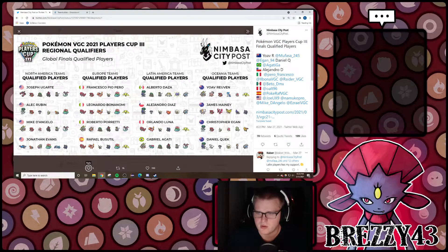Lots of Incineroar, three Amoongus, a couple of Rillaboom, and lots of Venusaur — six Venusaur total. So a lot of people are preparing for Sun. Basically everyone's got a game plan for it. If they're not piloting it themselves, even some teams piloting it have a game plan for the mirror as well. Sun should be public enemy number one.